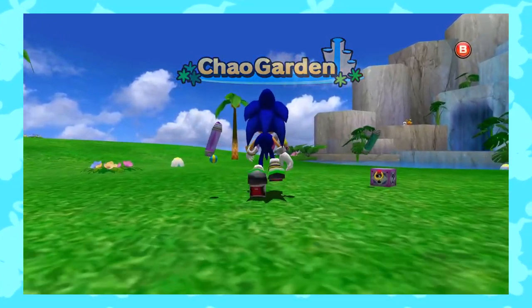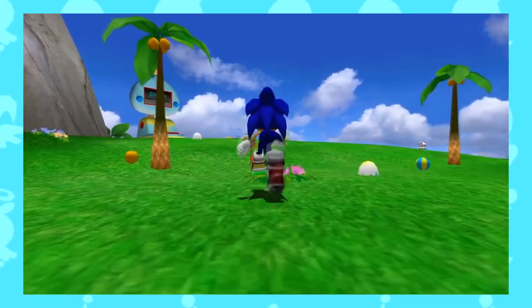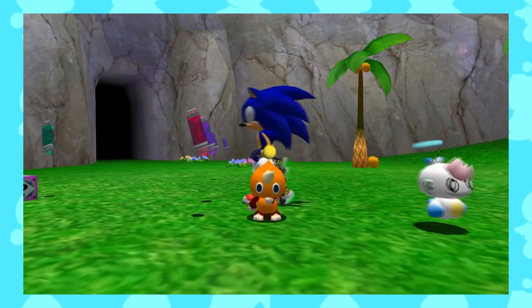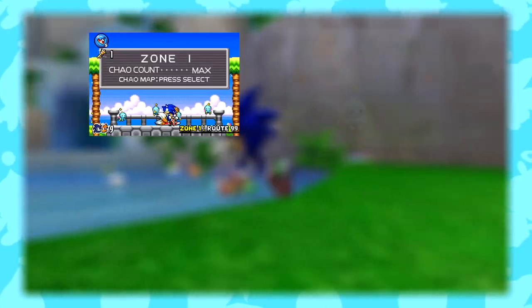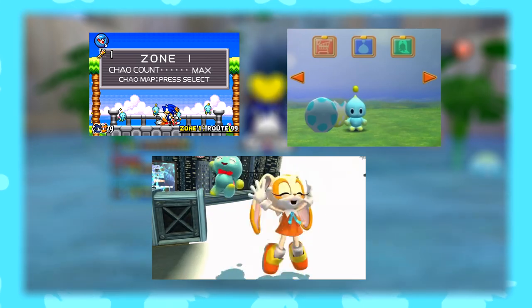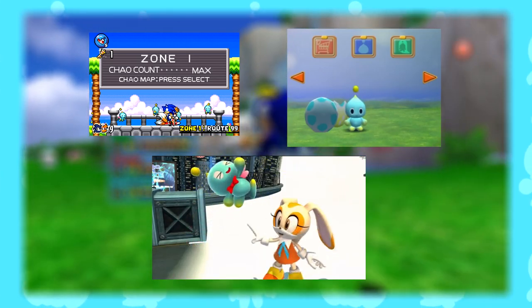The Chao Garden is hands down the most popular sub-feature we've ever seen in a main series Sonic title. These virtual pets have so much to offer they would distract us from saving the world. Although they have made appearances in many Sonic titles, we haven't received a full-fledged nursery in 19 years. So why haven't we seen its return?